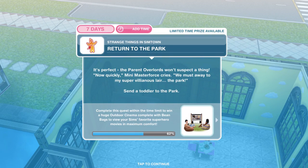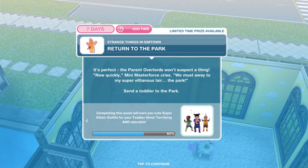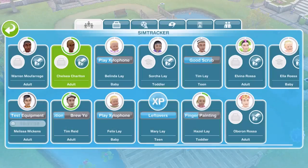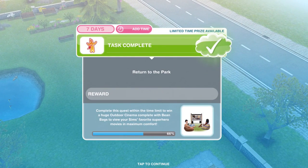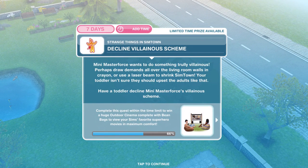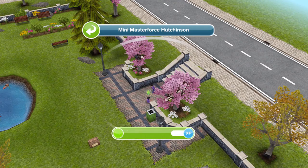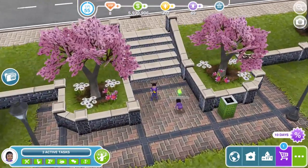We've got an escape route planned. Now we need to return to the park. Mini Master Force cries: we must away to my super villainous lair — the park! Send a toddler to the park. Once at the park, go into SimTracker and whistle over your sim. The next thing we need to do is decline the villainous scheme — Mini Master Force wants to do something truly villainous, but your toddler isn't sure about upsetting the adults. Click on Mini Master Force and decline scheme for 10 minutes.